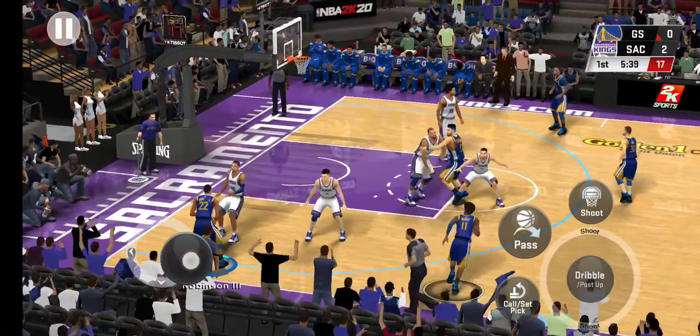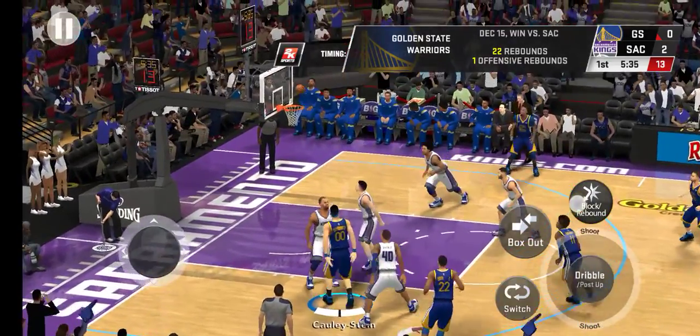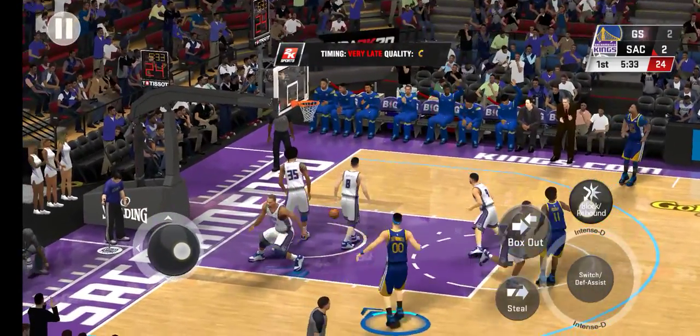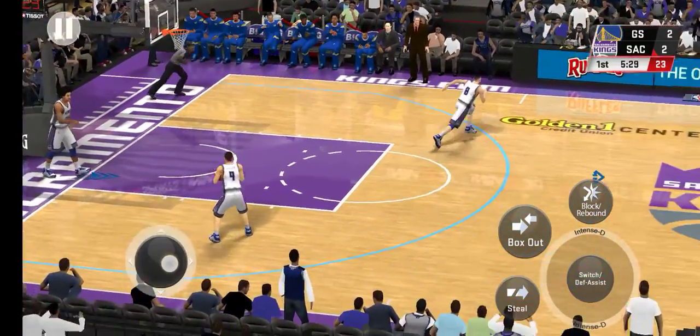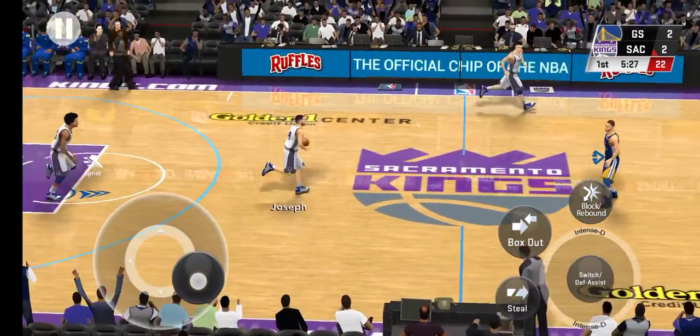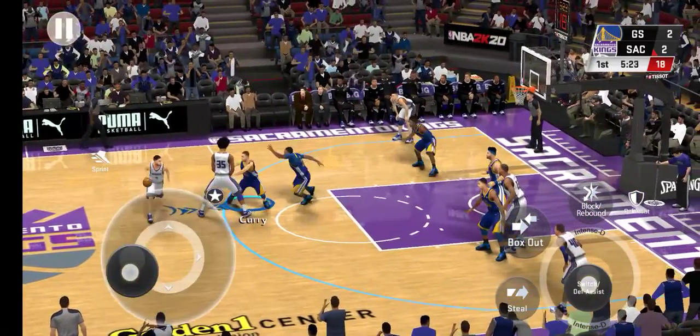Pass to Robinson. Robinson left side. He's done. Finds the bottom of the bucket from 13 feet out. Sometimes folks forget about his decent mid-range game. He can knock those down all game given the chance. Now here's Joseph.